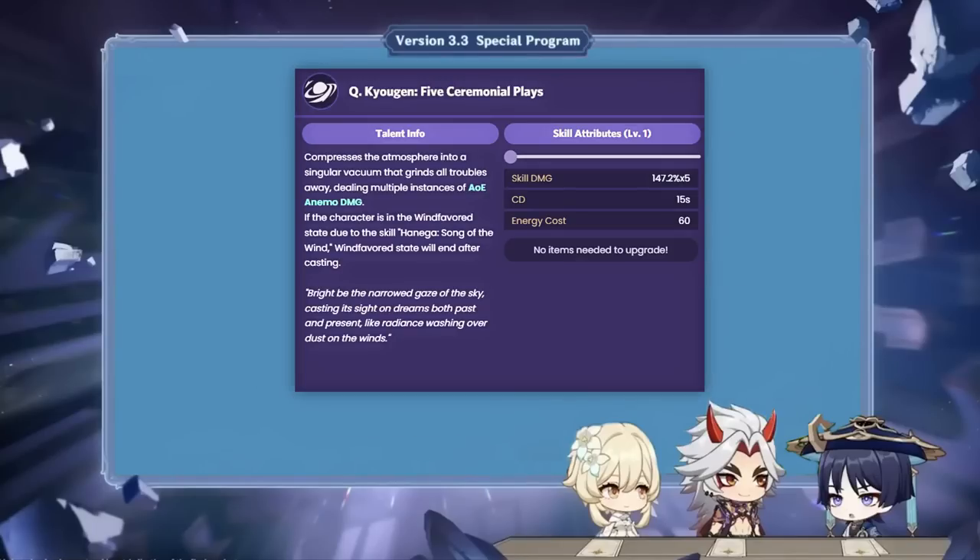His elemental burst is rather straightforward. It's an AoE multi-hit attack that deals anemo damage, and prematurely ends his elemental skill state on use. For this reason, it's generally meant to be used at the end of his rotation. As Wanderer is more of a sustained damage dealer at C0, his elemental burst isn't a crucial part of his damage per rotation.